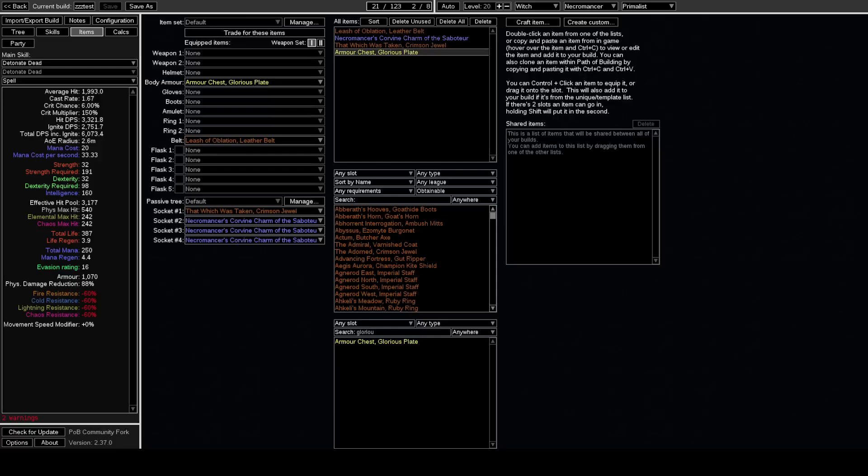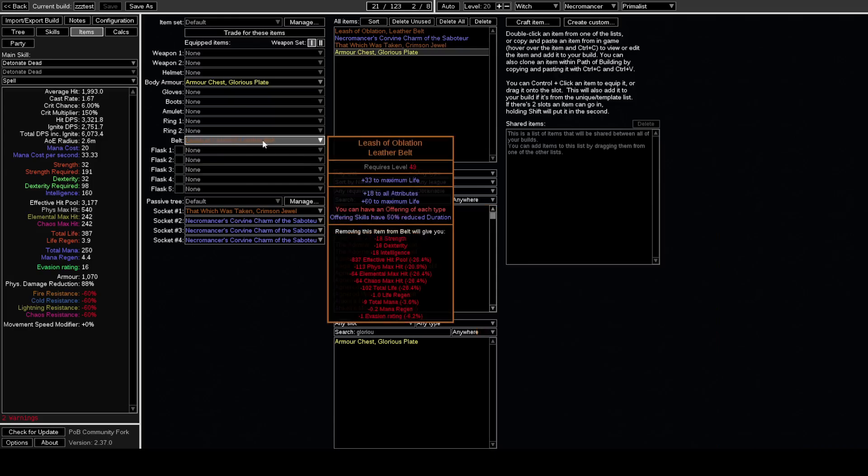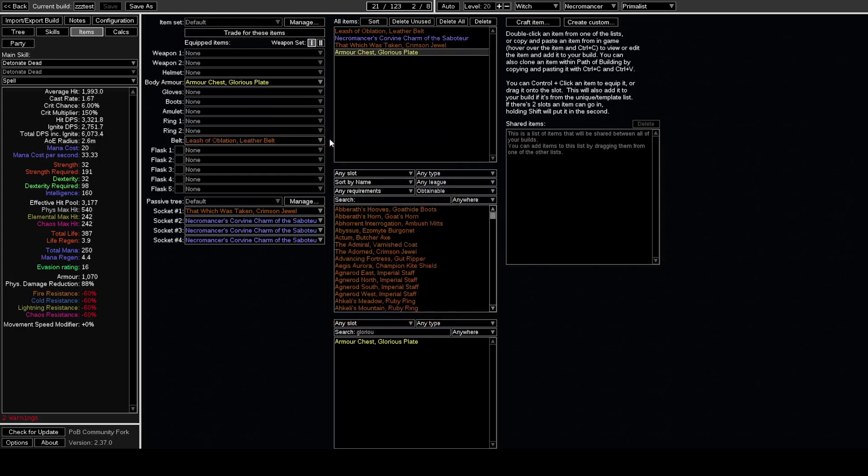I've got an interesting bit of short theory crafting here today. This is a topic I kind of heard quickly in passing on Ben's stream — not something I completely came up with on my own. Someone had mentioned the Leash of Oblation, the unique belt for necromancers. It lets you have one of each offering active at a time. I think it's a kind of okay item and I don't know if many builds have actually used it, but this league in particular I think it gets insane potentially.